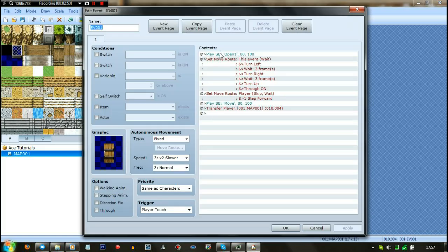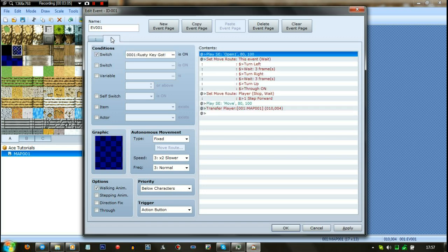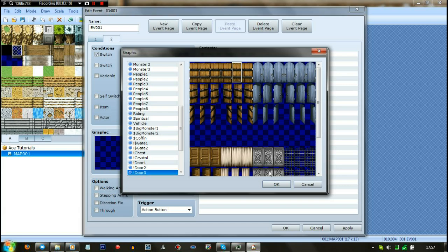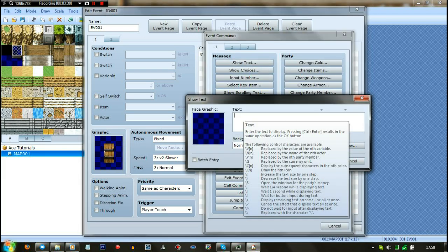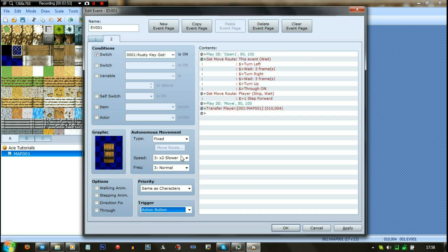Now what we want to do is go on the door and copy all of that, then cut all of that. New event page — only when 'Rusty Key Got' is on. The graphic for that is the top one. We don't want the walk-in animation on, that would look weird. And this is a door event. The only thing I need to change here is you just put a text saying 'The door is locked. Maybe there is a key nearby.' That should just continue to repeat, and that's set to player touch. You don't want player touch for a door — you want it always on an action button. Same for this one.